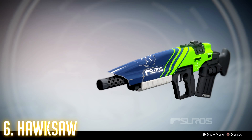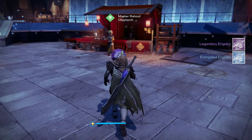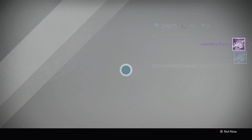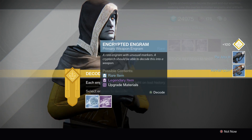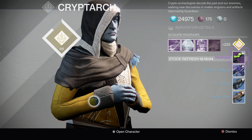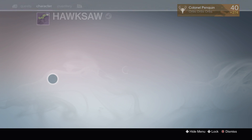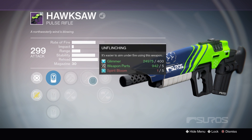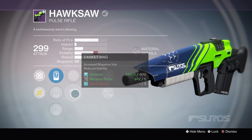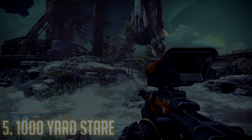At number six, we have the Hawksaw, a Vanguard pulse rifle worth going to get. It's on here because it tears through people in the Crucible. It may not have the range, but because most maps focus on short range and shotguns, Hawksaw is pretty good. It was the pulse rifle made to rival these shotgun maps. Getting sidetracked — I hate shotguns, though I do appreciate them. The Hawksaw is legendary, so it's great to have an open exotic slot, which is one of the reasons it ranks so high. The average Destiny player is better off using a pulse rifle, and Hawksaw is something you should probably pick up.